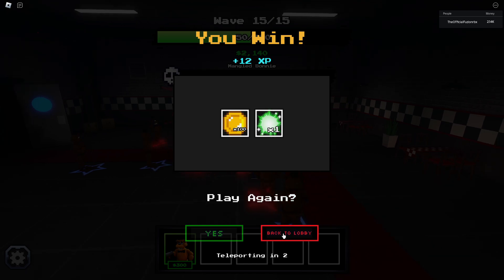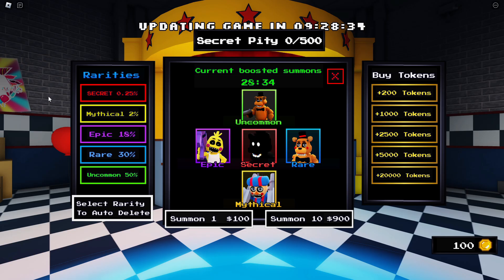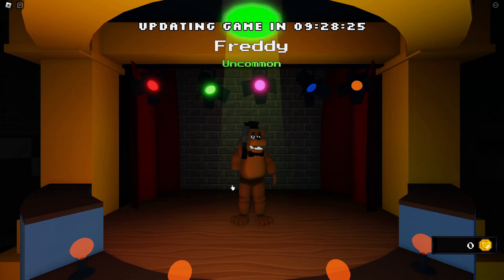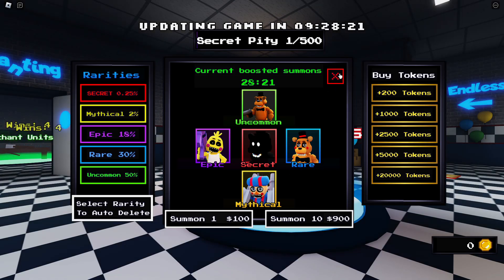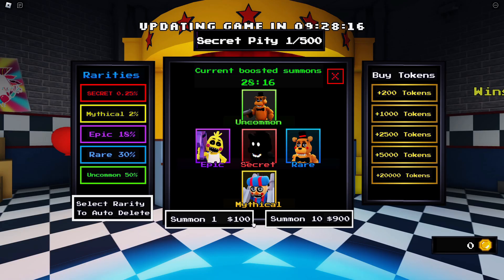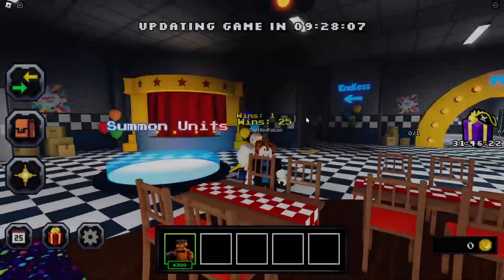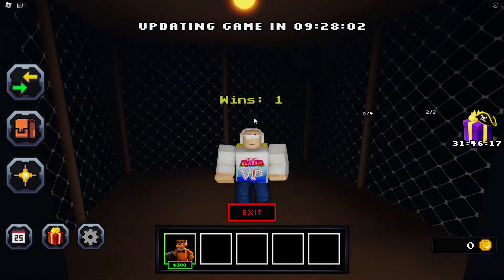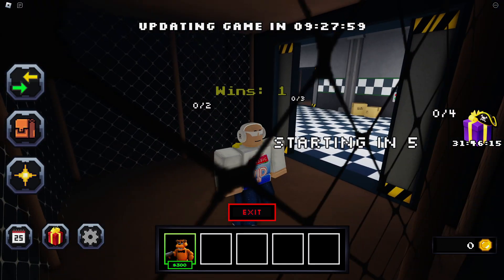Let's go back to the lobby and see if we can get another tower. We need 200 tokens to summon a unit, but we can summon one for 100 right here. Let's do that. I already have Freddie — what? I just got the same exact tower again. I got scammed. Well, I guess we're gonna go to Night Two and see what luck we can get there.